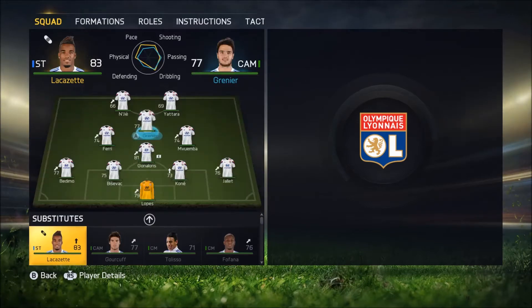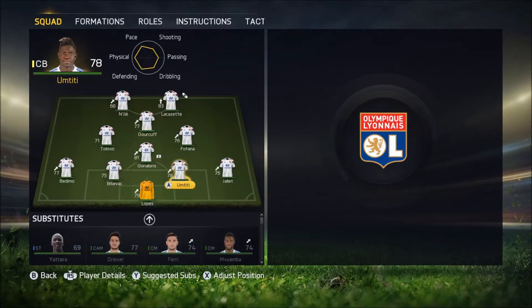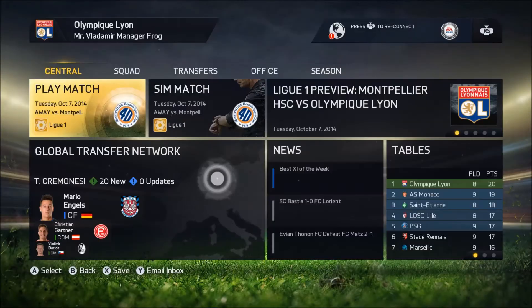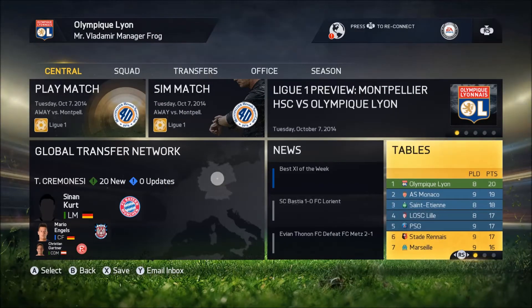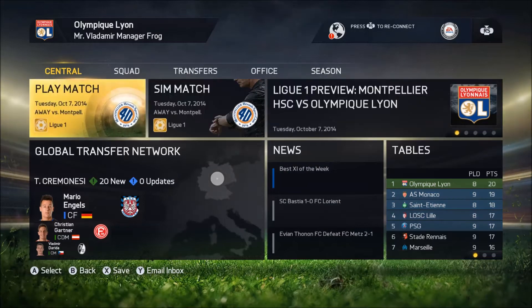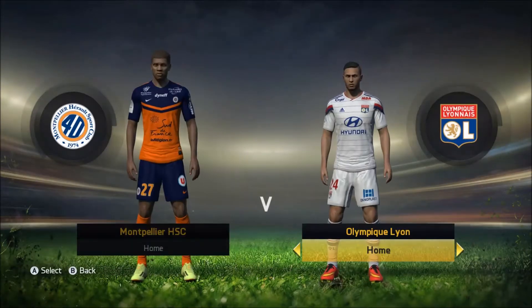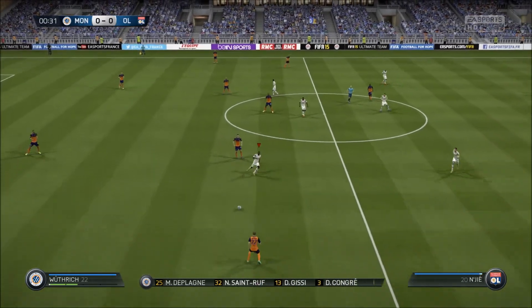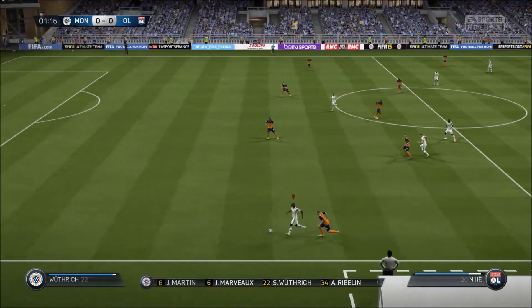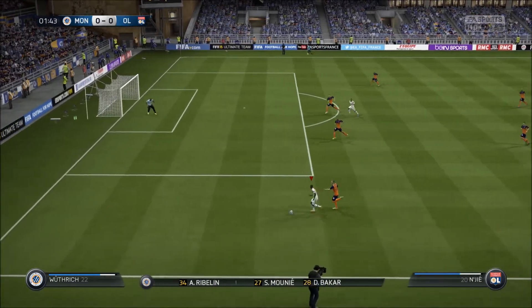Lacazette sent us a message saying he would like to start, so we just have to decide who he's going to start instead of - probably Yatara. This is the squad we're going to use for our next league game against Montpellier. Let's take a quick look at where they are in the table - they're in 18th place with five points. This should be a very easy game, hopefully we can pick up a win and get three more points.